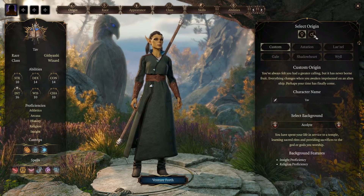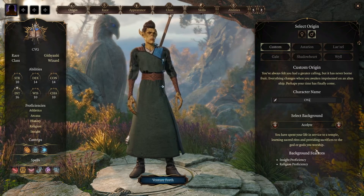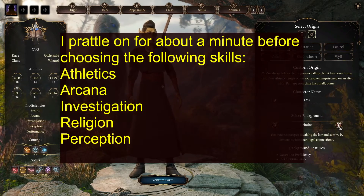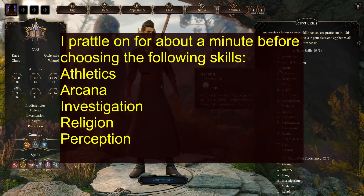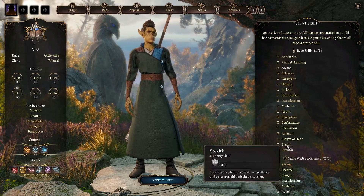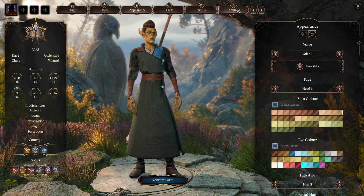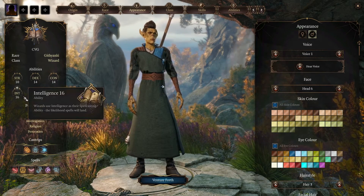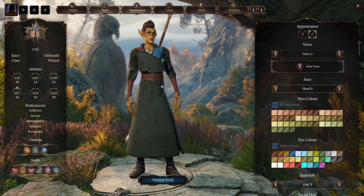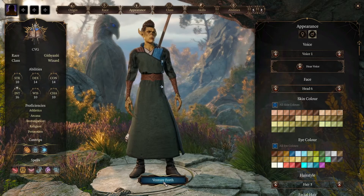I'm going to go back to Origin — I'm going to be a male Githyanki named CVG. I definitely want Arcana as a skill. I'd quite like Stealth but it's not that important. I think that'll do for my Githyanki wizard. I'm going to try Githyanki wizard and show you what it's like as we level up. There are other choices though — any subclass that has Intelligence as a modifier you're going to be able to make work quite easily.